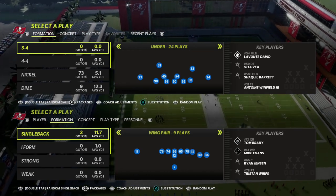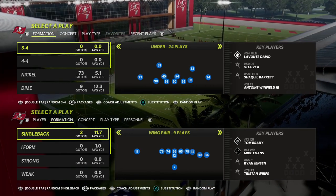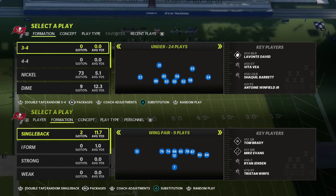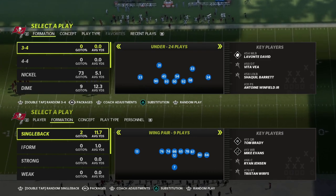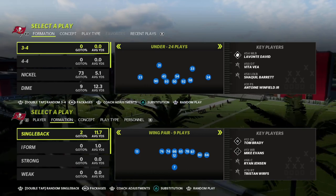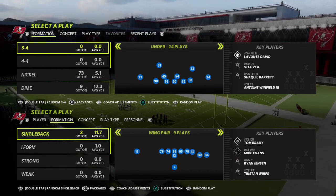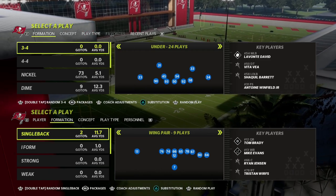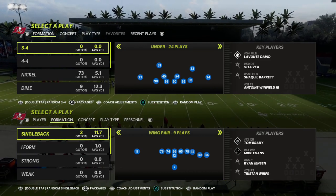They actually removed weak boxing in Madden 23, meaning that in Madden 22, if you come out in a goal line set and your opponent comes out in a dollar or dime defense, that defense cannot consistently hold up against the run. Linebackers still can't jump, making them largely pointless in the passing game unless they have lurker. The pressure and coverage concepts I'm about to show you are really good in dollar and dime sets.